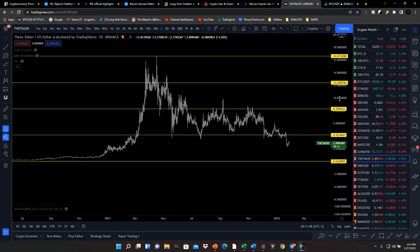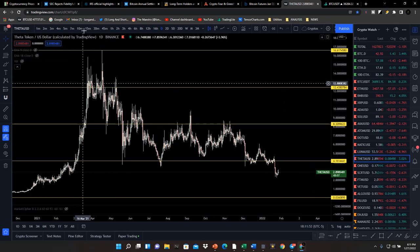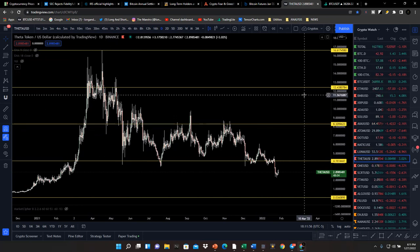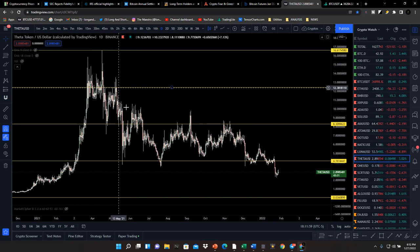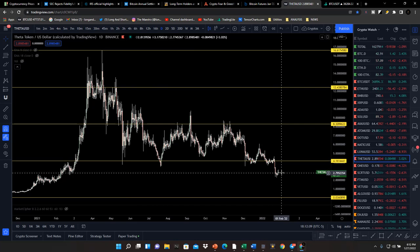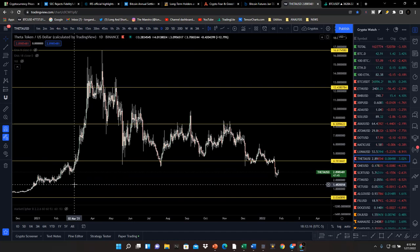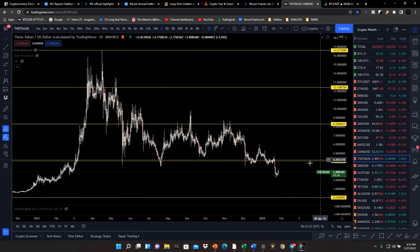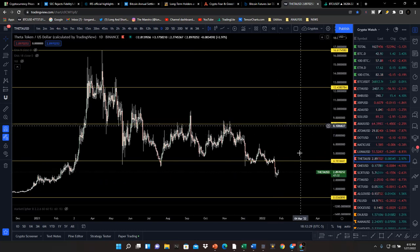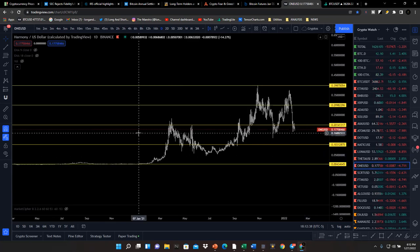Theta is the type of price action I don't like to see — price shooting up from a discount to a premium zone and then just creeping its way back down, never really revisiting those zones. Dogecoin looks similar. You do have equal lows at around $1.50 to $1.60 for Theta — if it drops that low, those are places where you could scale in. But based on current price action, we want to see a much more aggressive push up before having real confidence that Theta can reach the premium zone again.